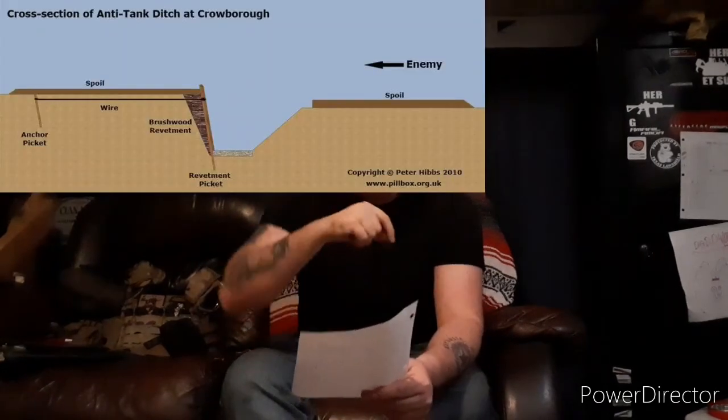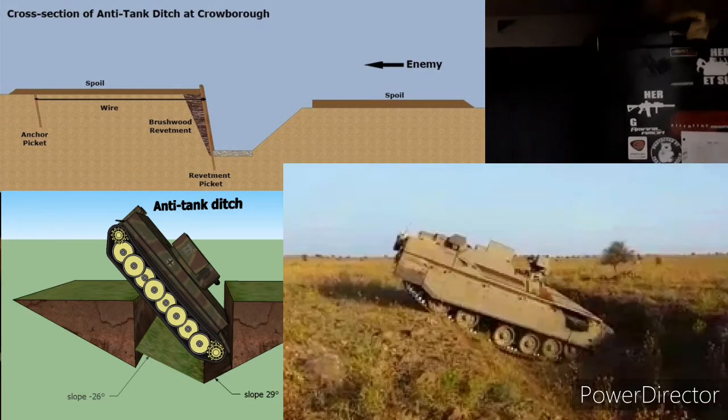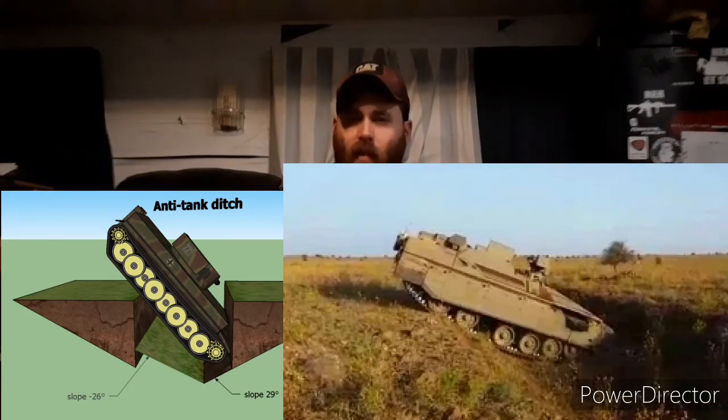When landscaping around your house, you can dig what are called V-ditches in key locations. These work the same way they were used in World War II to stop tanks: the vehicle goes down into the ditch, can't climb back out, and because all of its weight is forward, it can't back up either.